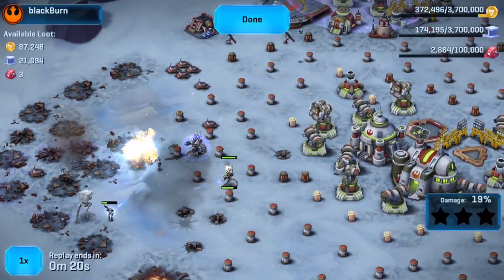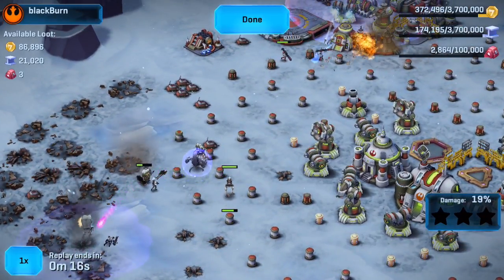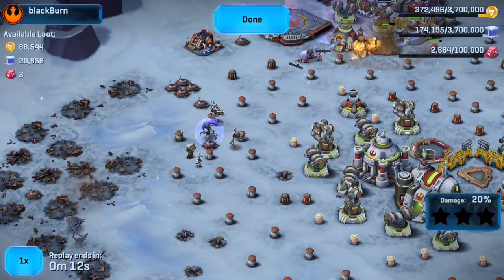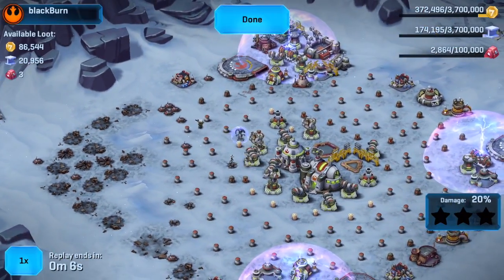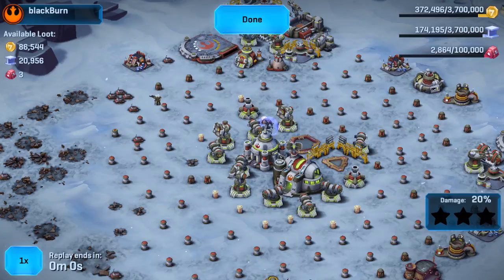Oh my goodness, we've got only a couple of guys left on the attacking team. One more walker remaining, and that was quick. Those AT-RT walkers, they're actually really good on defense — very strong, very powerful. And it works even better when you've got your droideka backing you up, and those other heavies and dropship troops. Always a wonderful thing to have.